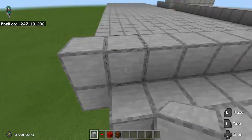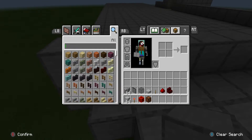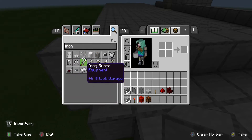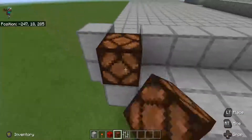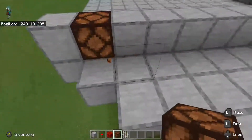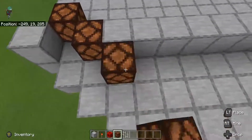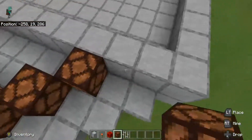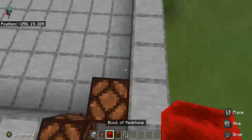Like that, and then you want to get the iron bars — I like to put iron bars to make it look kind of protected. Type in 'iron' and then iron bars. Put the lamp there, back it up one, and then put the redstone.